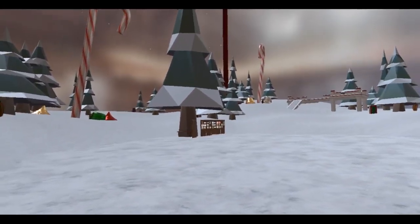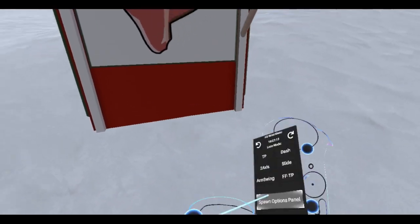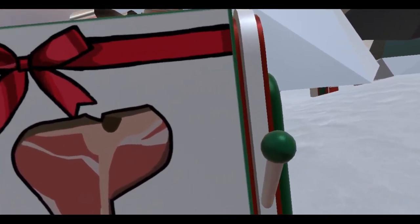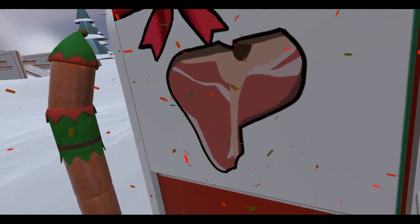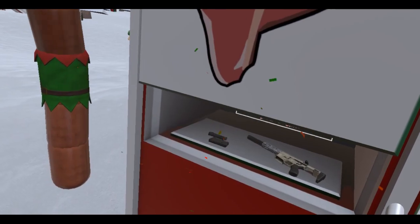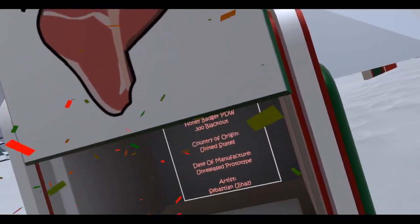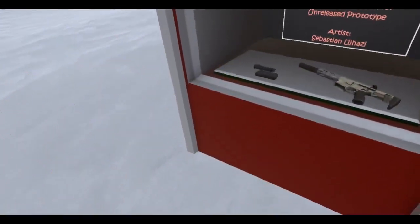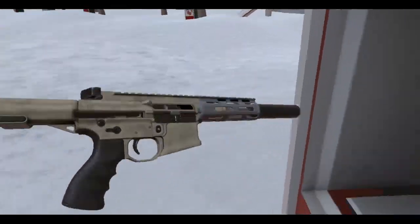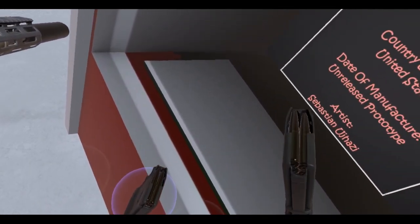All right, well guess what day it is — it's the 21st, so we've got our 21st box. Hopefully this is the 21st box; sometimes Anton forgets to put the numbers on the boxes. Let's open this up. Hey, what is this? I recognize this weapon — this is the Honey Badger, the PDW version.